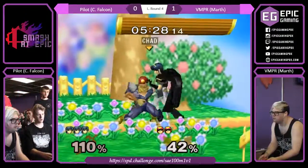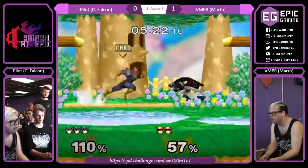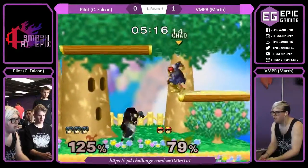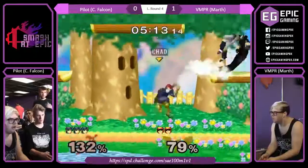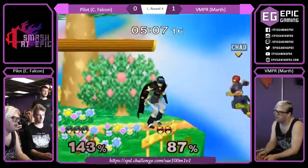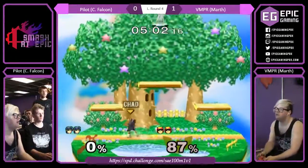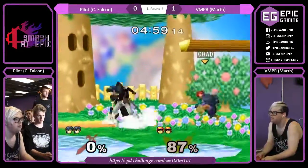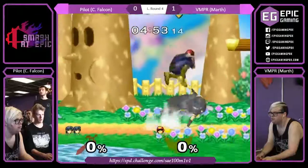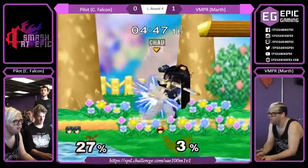A couple of approach ideas you can do as Falcon: you can just run up, wave dash in place outside of range, and then Marth will hopefully do something. You can dash dance in the same kind of idea — just outside of range. Full hop over stuff. Use your Nair range — that was a really nice grab. It seems like generally when VMPR does approach, he goes to the middle of the space, holding center stage really well. The point between the two rather than right at him, and that seems to work great.